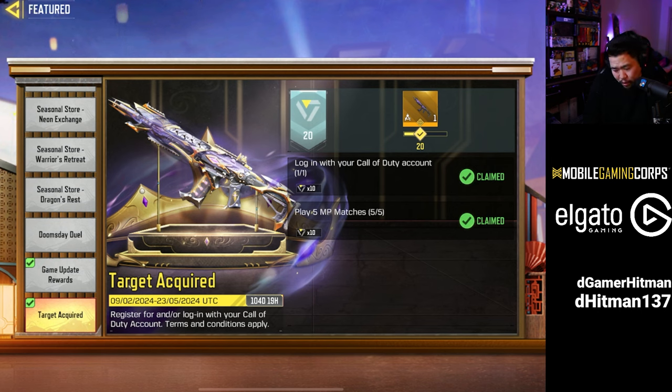There are two things you need to do. The first one's super easy — play five MP matches. You don't even have to win them. Free for All will be your best friend, especially on Shipment.